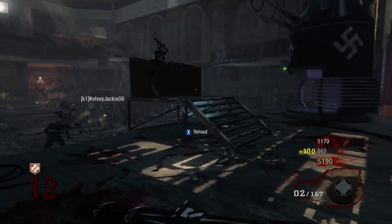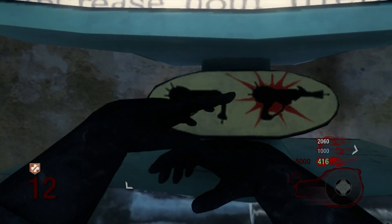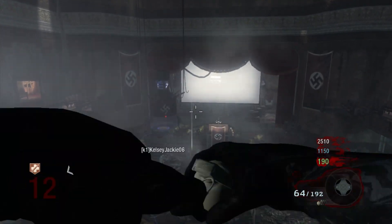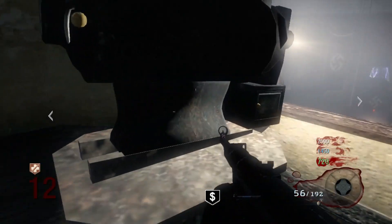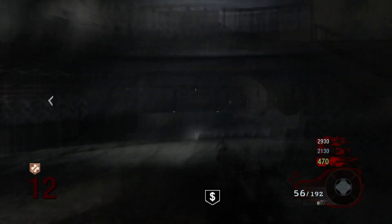Coming in at number 2, and one that a lot of people voted for, is Kino Der Toten. You use the teleporter on the stage and go up to the projector room. Once you Pack-a-Punch up there, you can look down and see all the zombies and Nova crawlers around the stage and throw grenades — a lot of people buy more grenades off the wall for 250 points and keep chucking them. You also get teleported to a room where you can grab a film reel and put it in the projector for a different screen next time. Kino is such a nostalgic map and 100% deserved number 2.